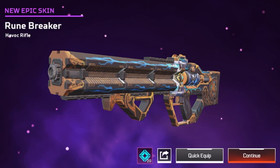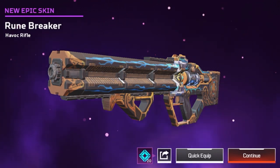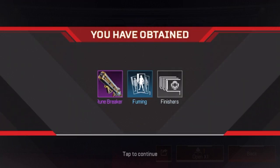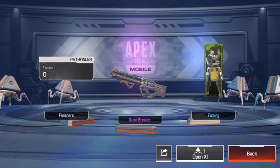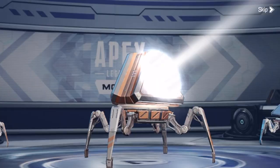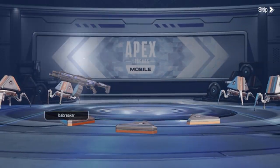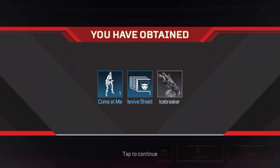You can also quick equip the gun you've got in there if you've got an epic skin, and then you can continue and open another pack. If you want to go back, just click back and you can open different types of packs or even open ten. Leave a like on the video if that helped and subscribe for more helpful videos.